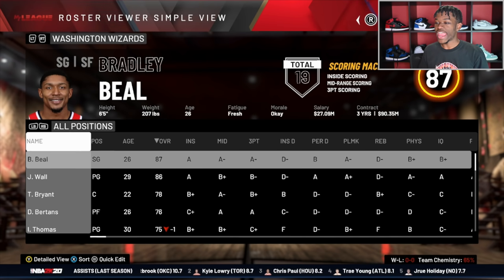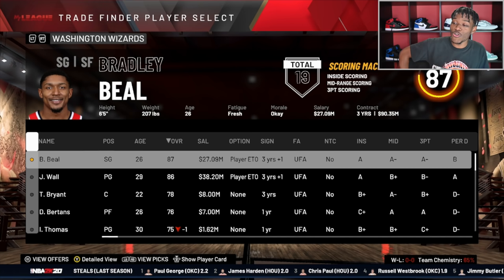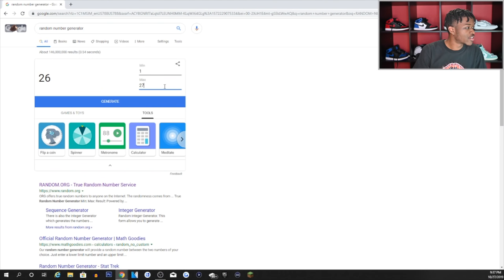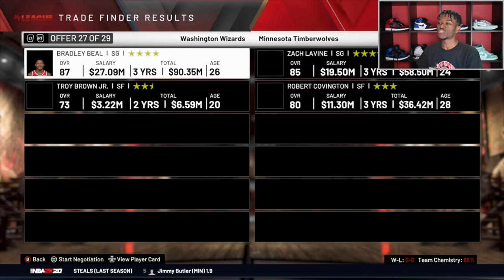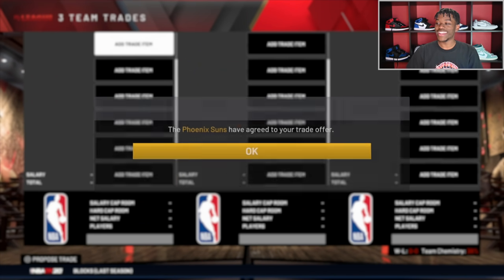The Trail Blazers — we already traded Damian Lillard. We already traded Stephen Curry. Last but definitely not least, Bradley Beal is the last one traded in this video — he could potentially shake up everything. There are 29 offers here and we're doing trade number 25, which is for Blake Griffin. That is the final deal of the video.